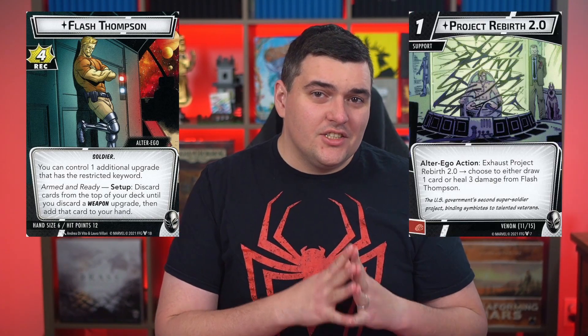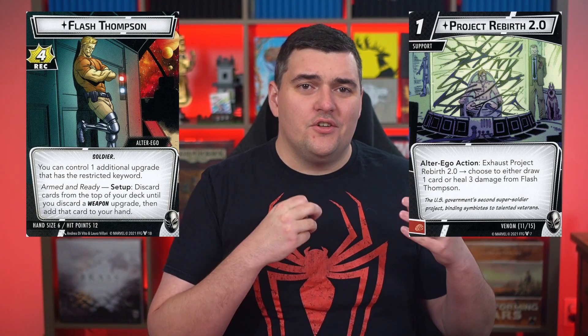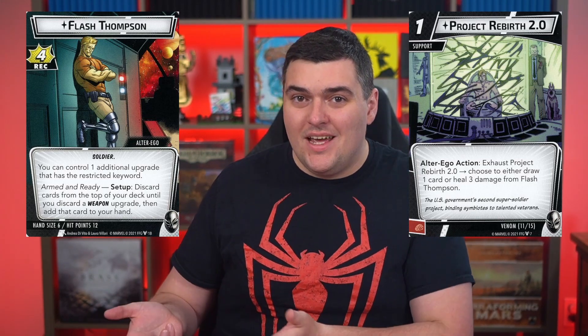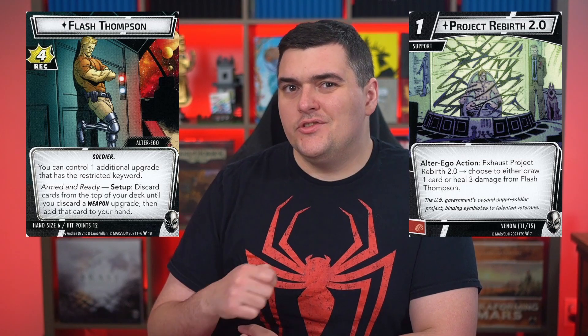Also in alter ego, he has a card called Project Rebirth 2.0, which is a support that allows you to either heal for three or draw a card. I really like that it has this dual purpose — if you don't have any damage on you, you can still utilize it to draw a card. It gives Venom a reason to come back down to alter ego.